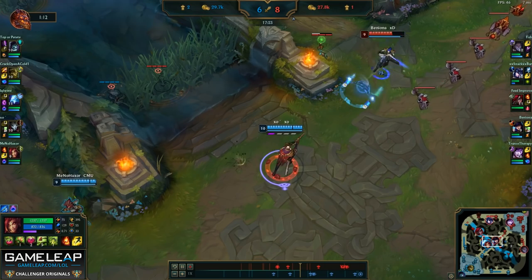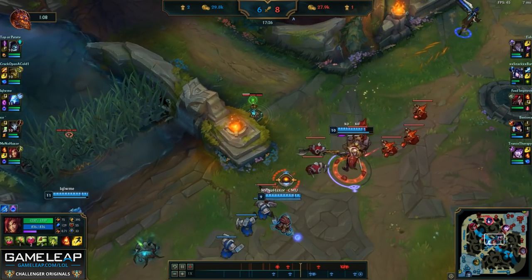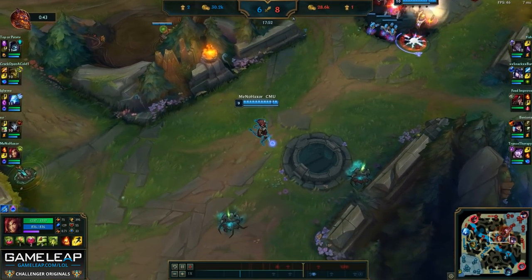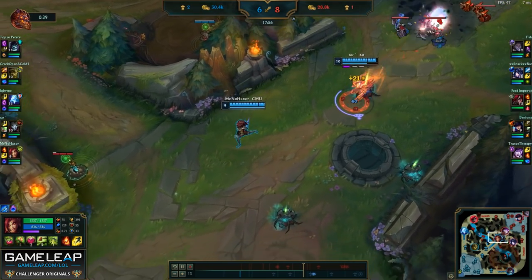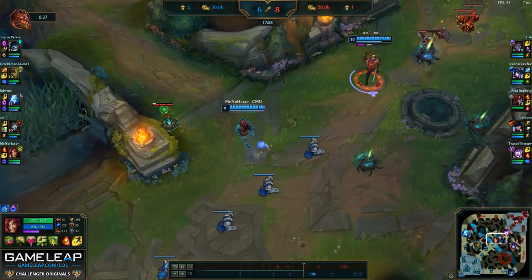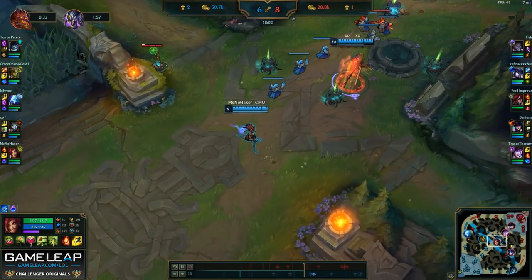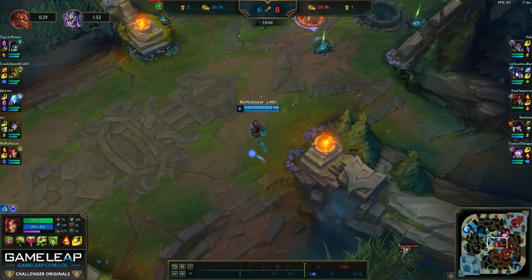Jhin does a very nice job of forcing Caitlyn's summoners, so I'm going to be sure to time those summoners for the future because it's going to be very helpful in finding a pick later. Since Jhin wants to push mid, I'm going to trail right behind him to make sure he doesn't get jumped on. I'm really making sure to space myself as far away as possible from Jhin in case he gets Sejuani ulted or CC'd by Morgana, so that I can help provide some peel if he gets caught.